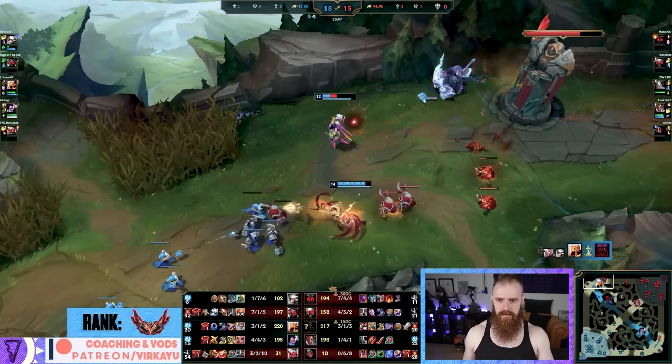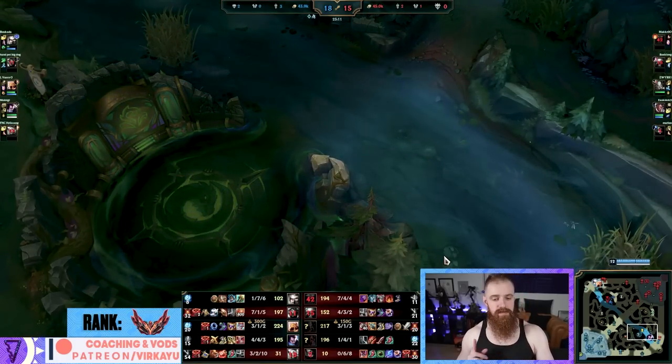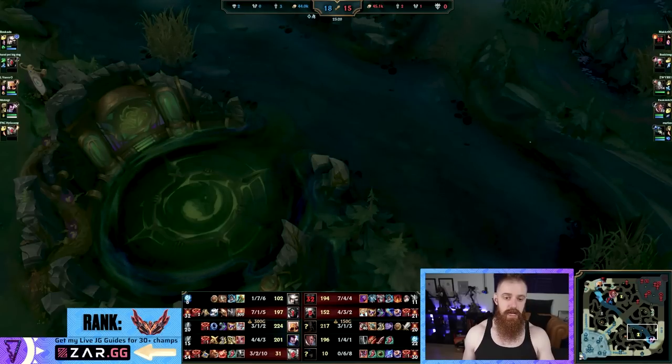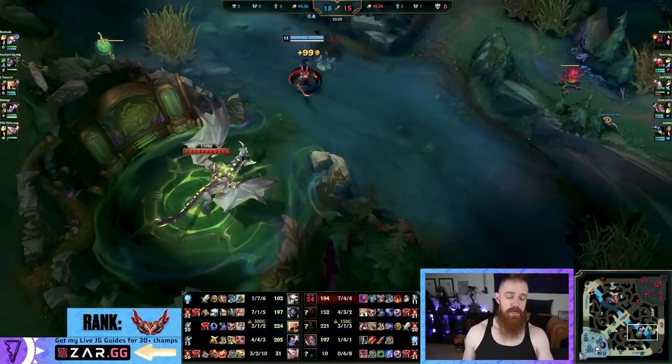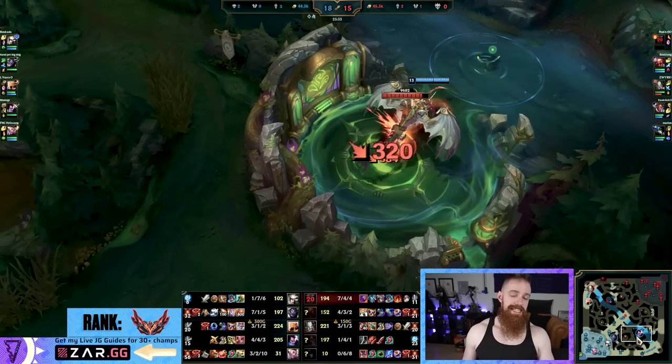Dragon's gonna be up — this is a good Dragon. Hextech Dragons, Ocean Dragons, Chemtech Dragons, Cloud Dragons, Fire Dragons — all Dragons are good on Mundo, actually. That's quite funny. That's not always the case, but for us it is the case. Now remember, Mosstomper is by default the best thing to go.